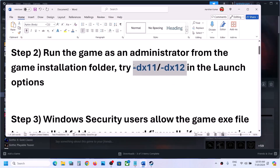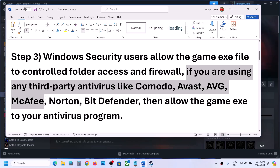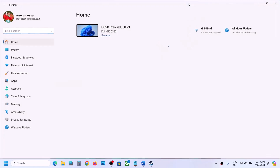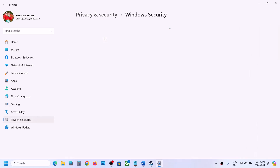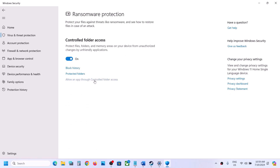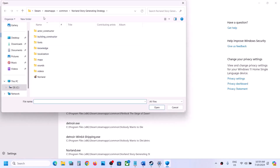Now if you are using any third-party antivirus program like Avast, Norton, Bitdefender, McAfee — whichever antivirus program you have — make sure that you allow the game exe file to your antivirus program. Now if you are using Windows Security, you can open Windows Settings, go to Privacy and Security (Windows 11) or Update and Security (Windows 10), click on Windows Security, then Virus and Threat Protection. Scroll down and click on manage ransomware protection, then click on allow an app through controlled folder access. Click yes to allow, then click on add an allowed app, browse all apps, and go to the game installation folder.